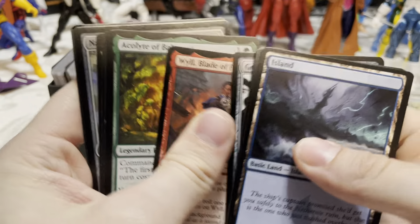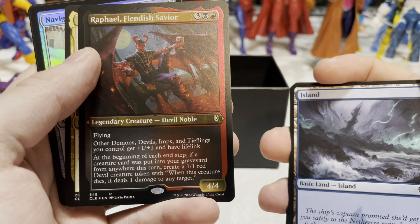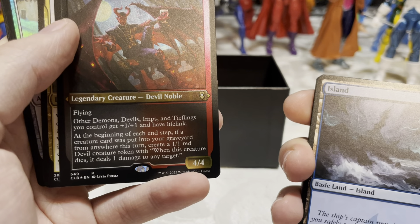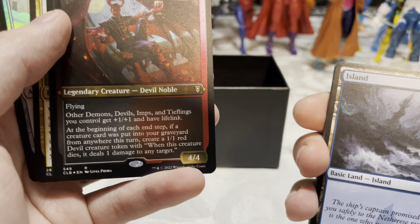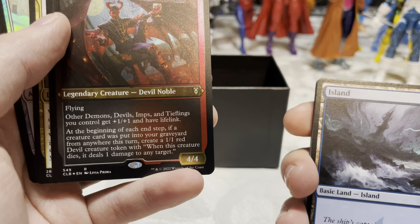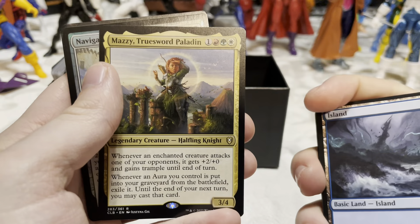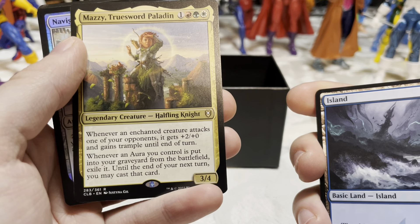Got another Will, another Acolyte of Bahamut. Rafael, Fiendish Savior — flying. Other demons, devils, imps, and tieflings you control get +1/+1 and have lifelink. At the beginning of each end step, if a creature card was put into your graveyard from anywhere this turn, create a 1/1 red devil creature token with 'when this creature dies, it deals one damage to any target.' I have a couple of those tokens so that'll work pretty well.